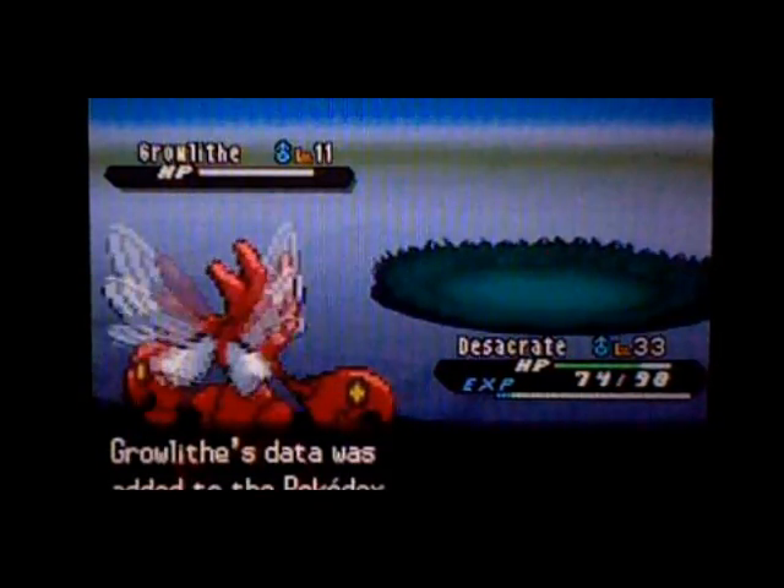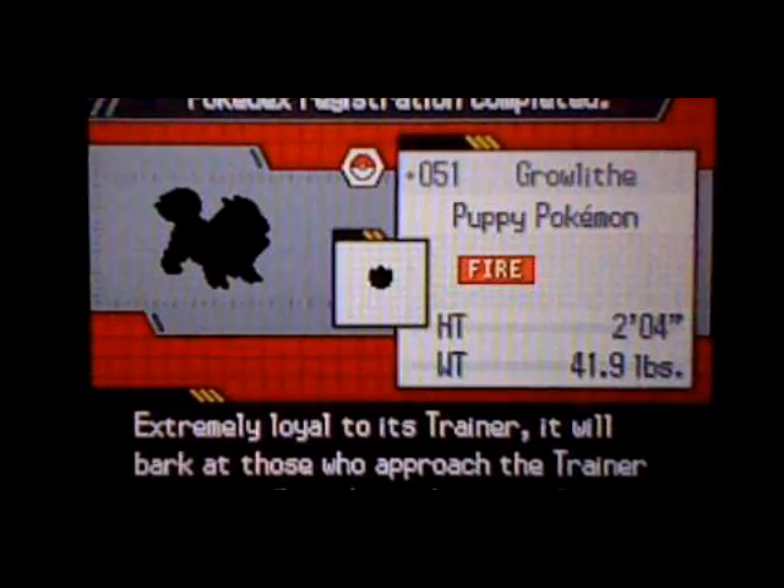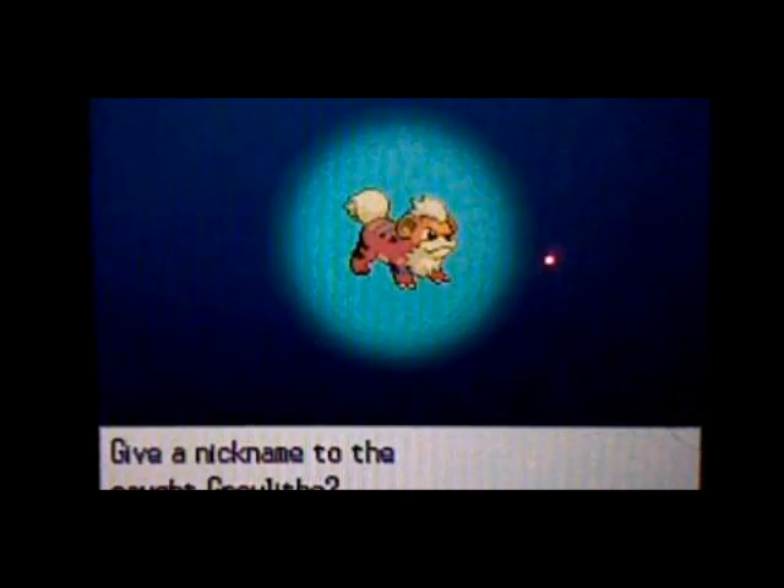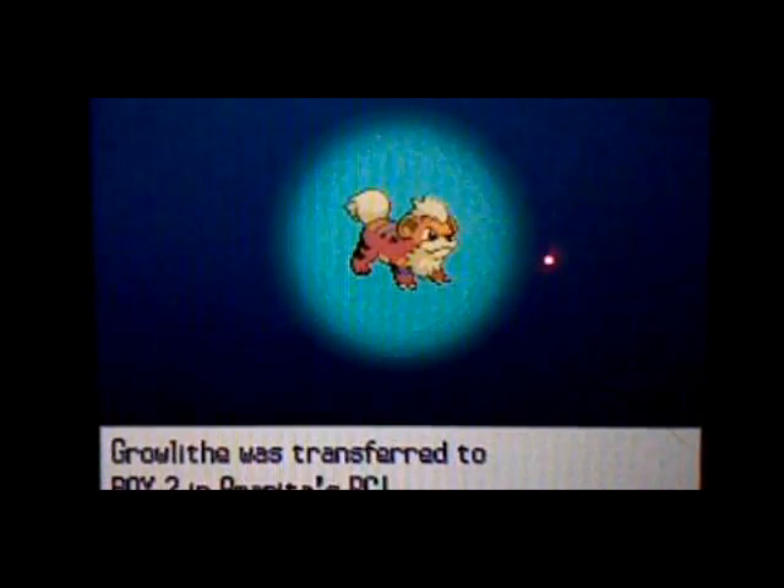Now that you've caught Growlithe, you can show off to your friends that you have Growlithe. You could put him in your party and, you know, you have Growlithe in your party. That's pretty cool.